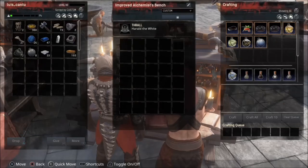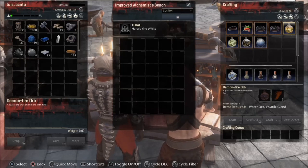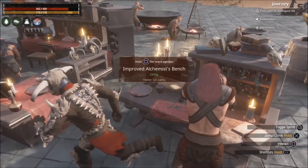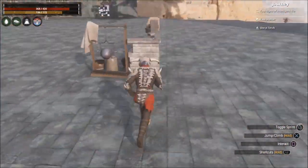Today I'm gonna show you how to make star metal. The first thing we're gonna need is the demon fire orb and the grease. We're gonna make the grease orb first — but first we need to make the flasso.